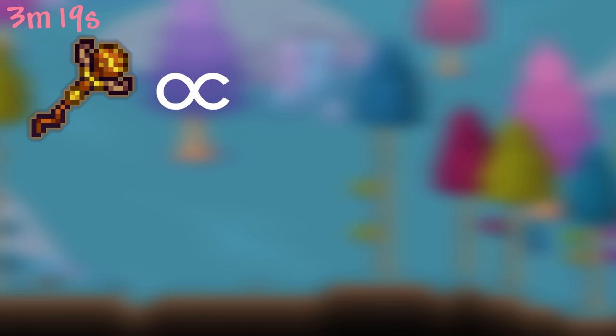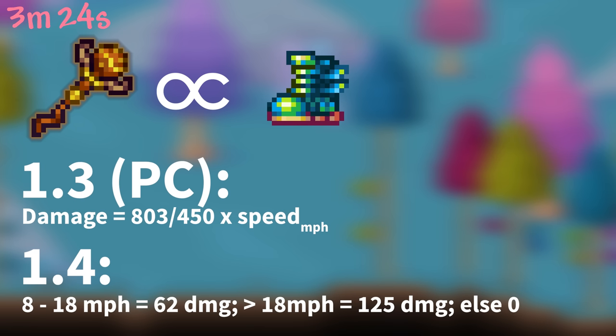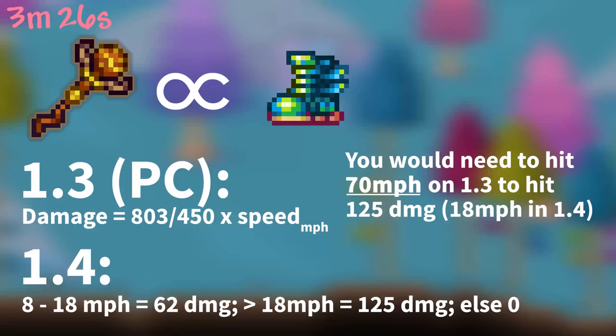The Staff of Earth's damage varies based on the velocity of the weapon, with it being calculated differently in 1.3 and 1.4. It received a sizable buff in 1.4 since it clearly wasn't the best weapon in 1.3.